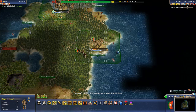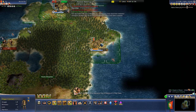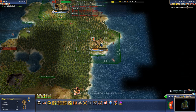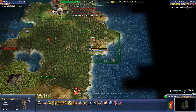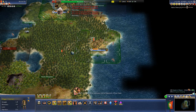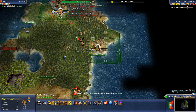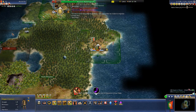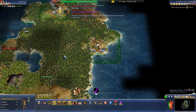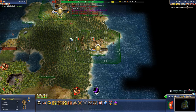Maybe I should have simulated 48 turns at a time, since there are 4,800 turns in the game. We've fallen behind in city count to our land rivals, but we are making a settler. It's very interesting to see how this is going to play out.